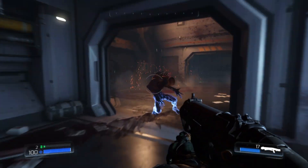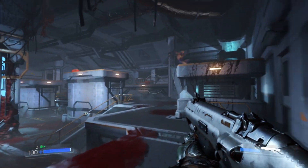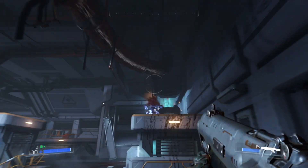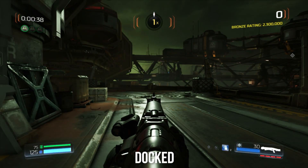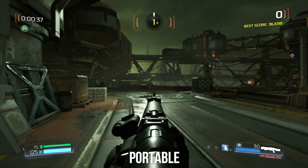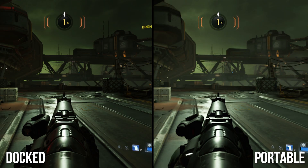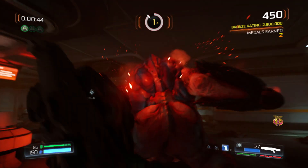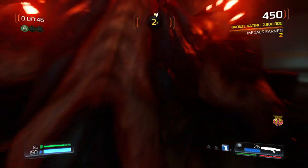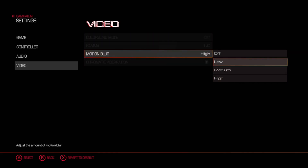How it looks on a phone screen is kind of important here, since the Switch itself is a portable console — and this is where it really shines. Resolution on average appears to be lower, weighing in around 576p and possibly even less, but at just 6 inches it winds up looking cleaner overall. Regardless of how you play it, Doom still features the excellent per-object motion blur present in all other versions of the game, and if you don't like it, it can even be disabled from the menu.